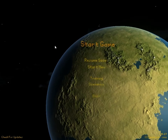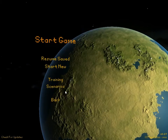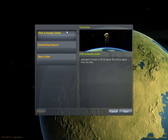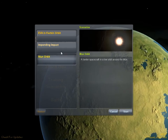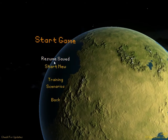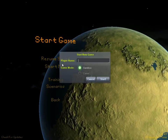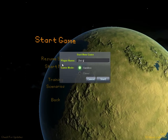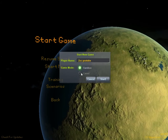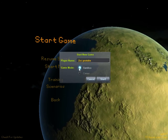Going to come over here to start game. There is training, which you can do — I did those long ago. Scenarios are interesting — those are three different things where you can test out the stuff. But what we're going to do is hit Start New. As you can see there's going to be a career option, but it's not available now. I was originally planning on not playing this game until the career option came out.